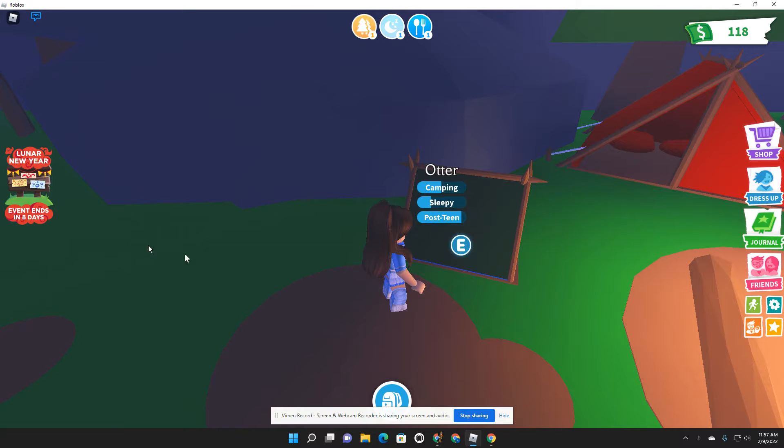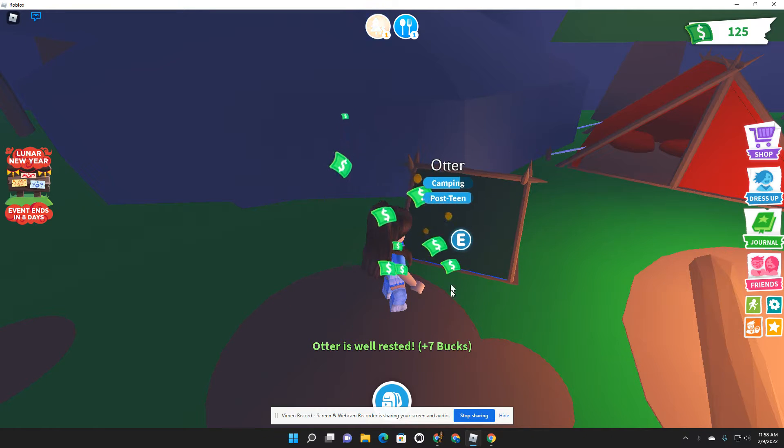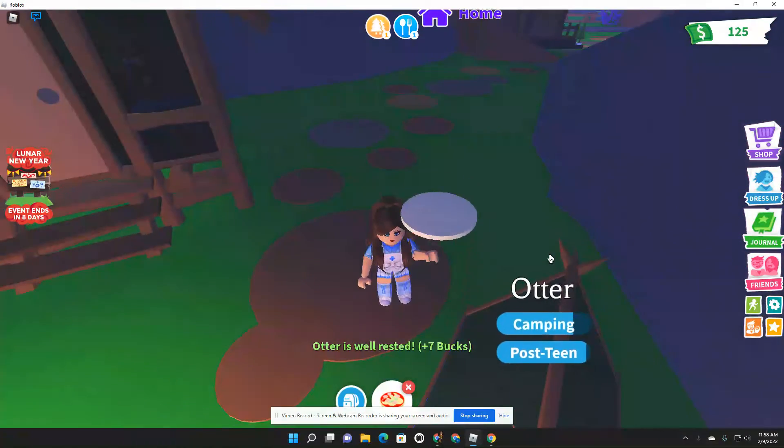So on Adopt Me I'm about to make a neon. I have a task on the new task board to make a neon and get one of these awesome looking crate chest things. I wanted to share whatever the heck it is I get from there because I have no idea what is in those things.